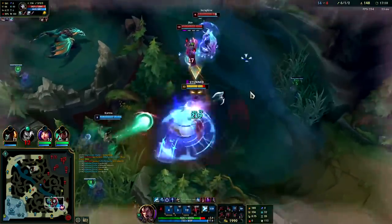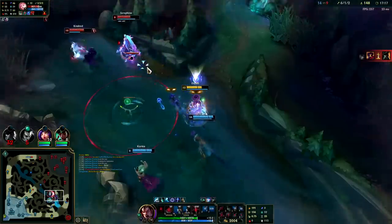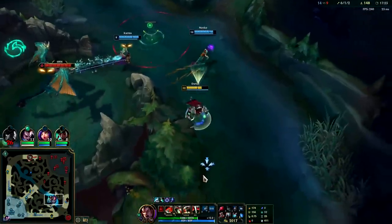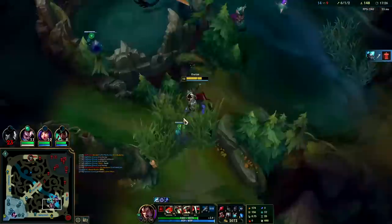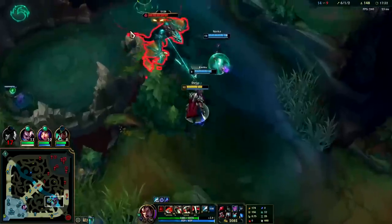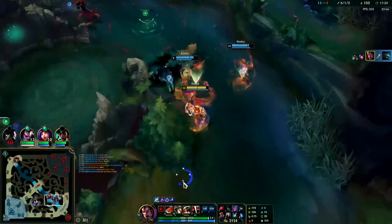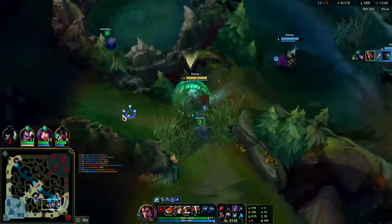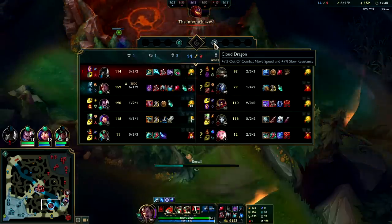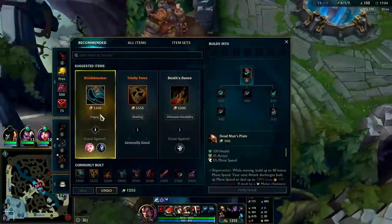Auto attack, W reset, into the Q - he used Galeforce though. I went in immediately for the slow but teammates didn't follow up at all. Dragon isn't a bad call here especially since it's Ocean Dragon - every auto attack slows, it'll hold them still. Got it. That's 3% missing health every 5 seconds - not bad, but not great either. I'd much rather have Cloud Soul or Cloud Dragon - 7% out of combat movement speed and slow resistance is kind of nuts.